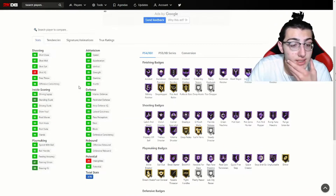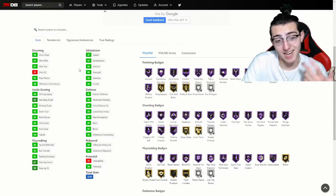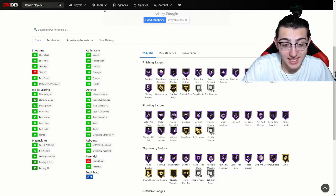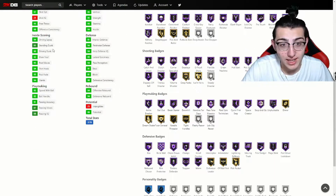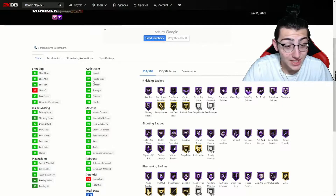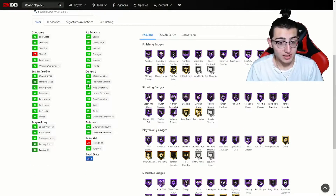Let's go over the stats. Three-point rating is beautiful. Stats really don't matter at this stage of the game, but: 97 speed, 97 acceleration, 95 vert - that's cool. 91 interior defense, that's good enough. Perimeter defense is good, lateral is good, rebounding is beautiful. This card is really good.